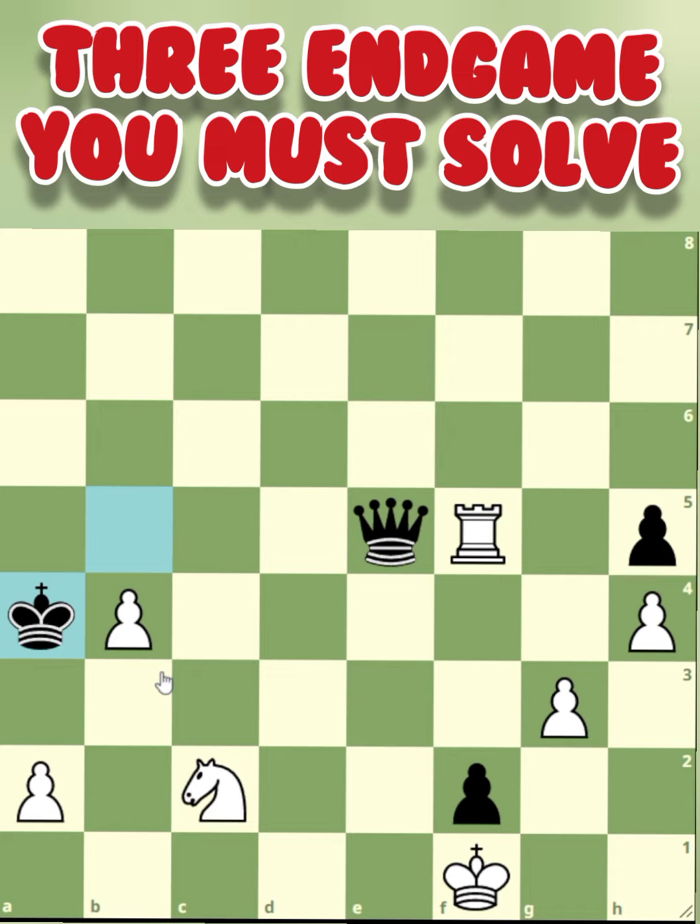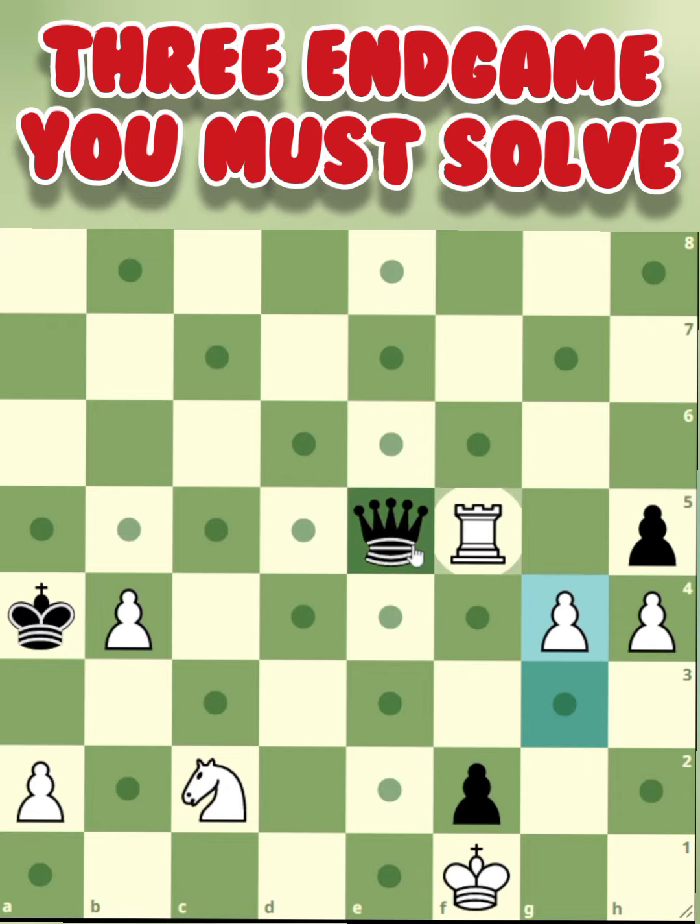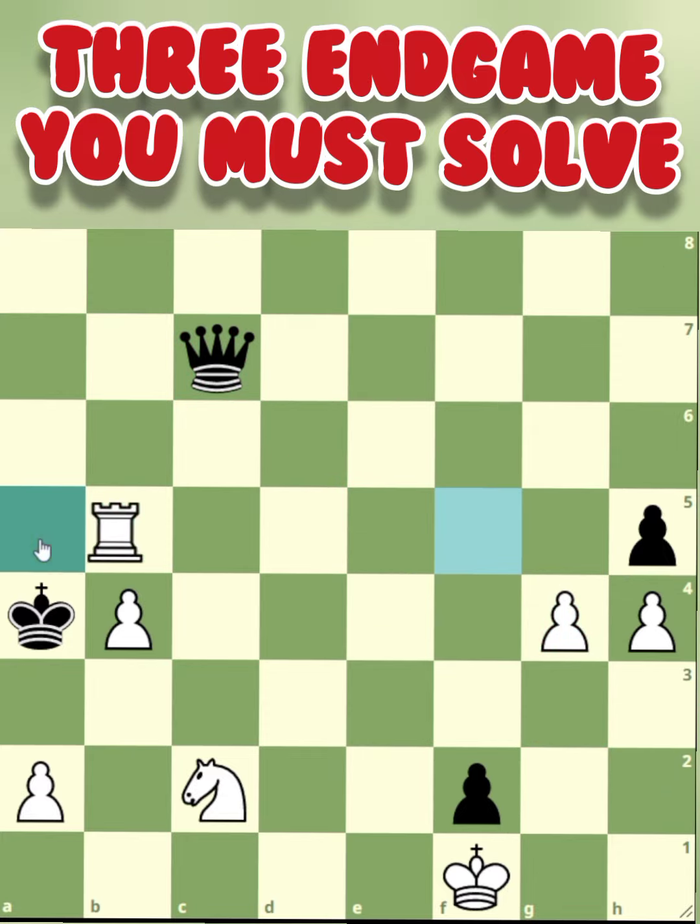How can you solve this complicated stalemate position that black is looking for? The target of black is not only the stalemate, but to pressure the rook on f5 — queen takes rook and that's an easy win for black. So if you are white, how do you support the rook and give one of the pawns a chance to move? G3 to g4 — this pawn is now protecting the rook. If the queen moves to c7, there's a check, queen takes, pawn takes, and that's an easy win for white.